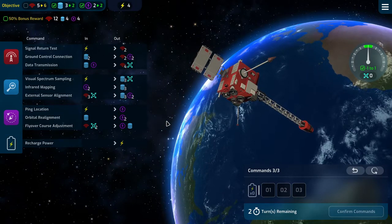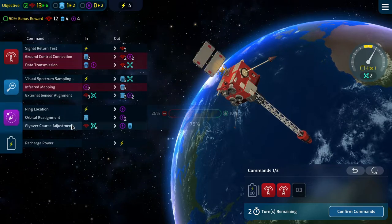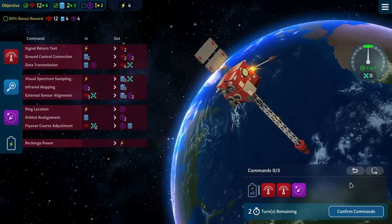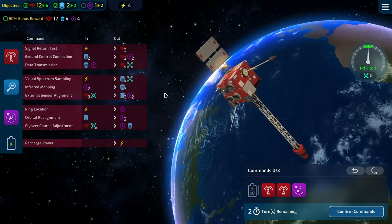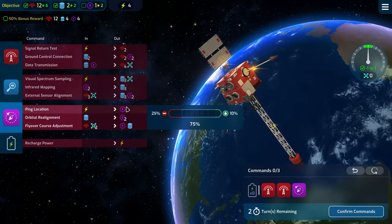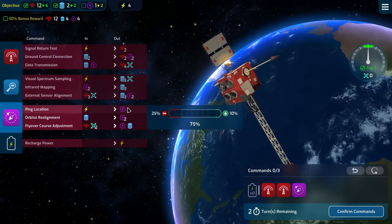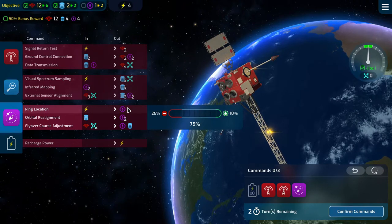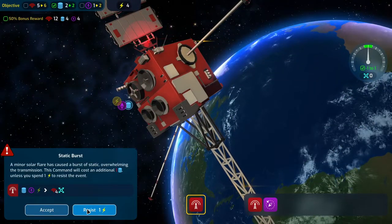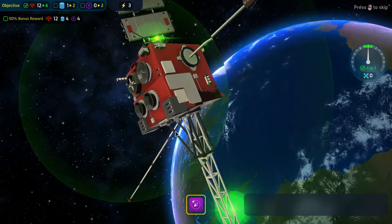To get our comms going, if we do this twice then we can do this once, that gives us the comms that we need. Then we need three, and two - I think we can do it. That was a terrible attempt, let's resist it. That went well and the flyover course adjustment went well as well.